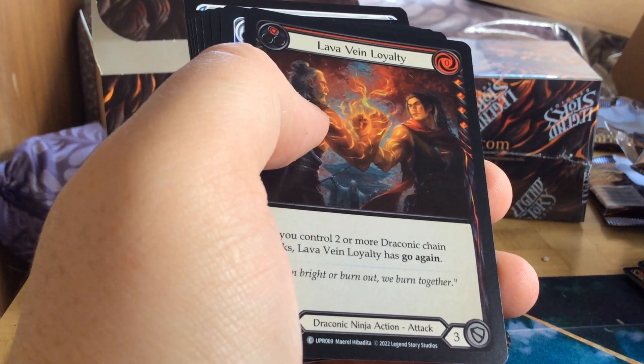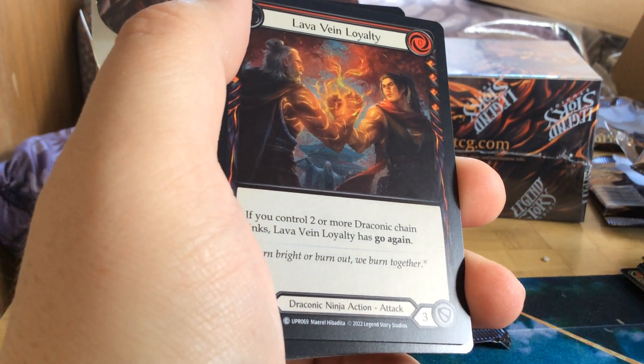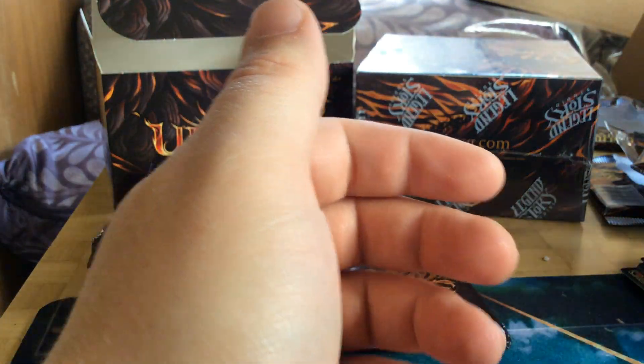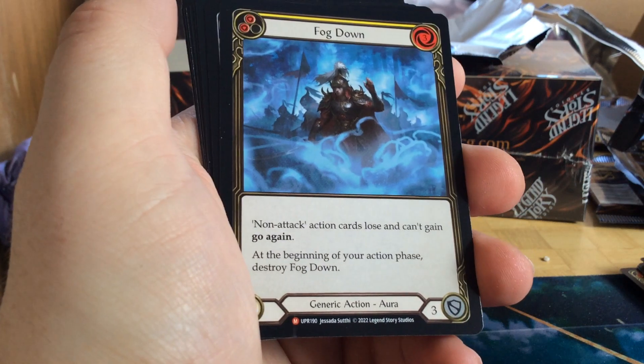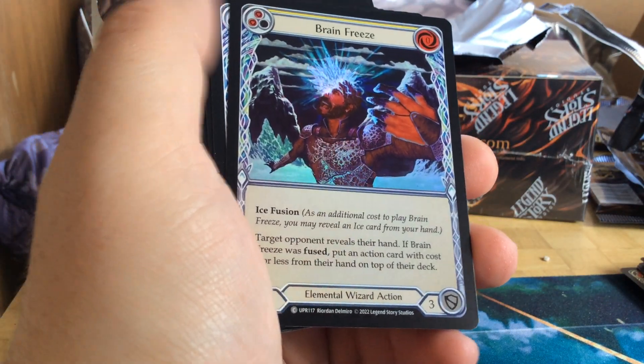Got Lamba Vane Loyalty, red, rainbow foil. And The Nothings. Got a Fog Down, a regular majestic. We got a Brain Freeze, rainbow foil.